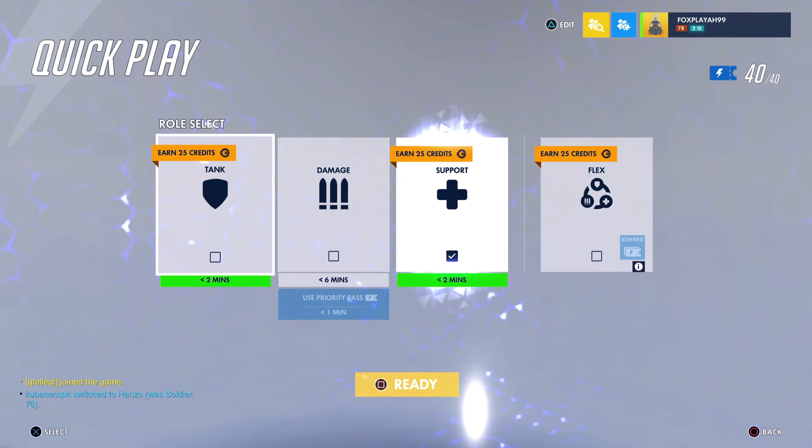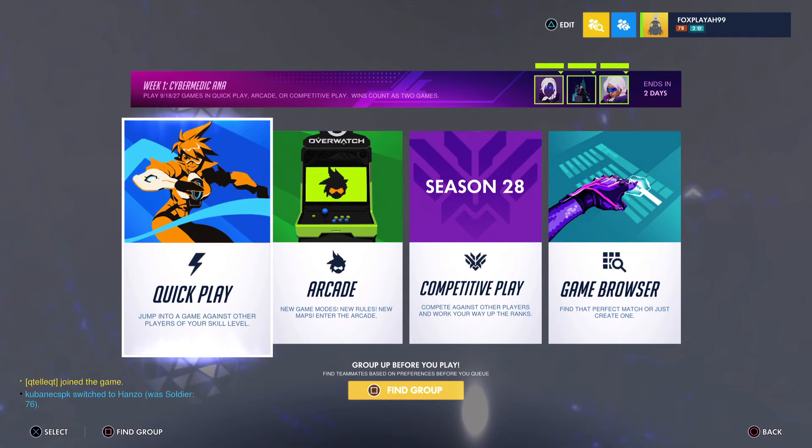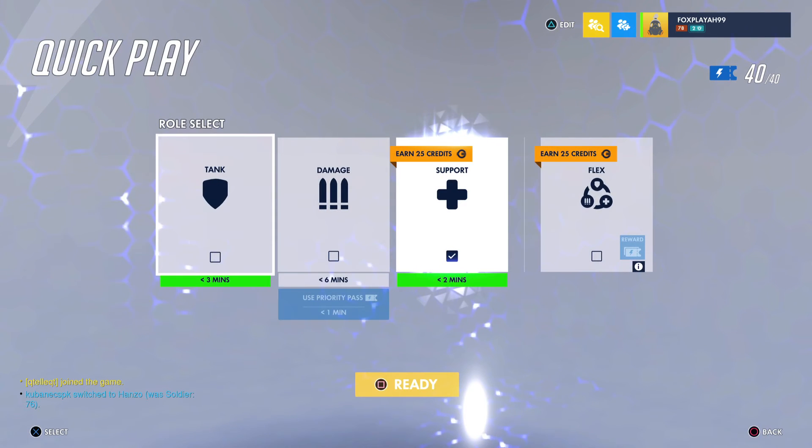Let me explain it slowly again. You press on the role with 25 credits or loot box, you press ready, drop into the game, play the whole game. When the game says you collected 25 credits or a loot box, press start, leave game, and you'll be dropped back into Quick Play. In that menu, press Quick Play again, press ready again — select credits or loot box — play the game, and when you're done, leave and repeat.